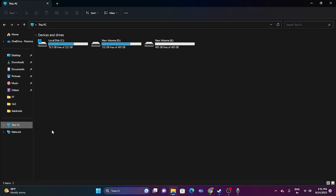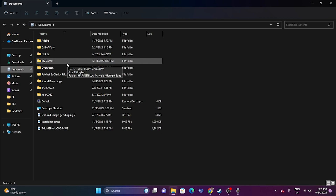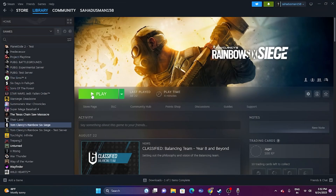The next fix is to delete the saved game file. Open File Explorer, go to This PC, then Documents, and find the Rainbow Six Siege folder. Delete that folder. Keep in mind that deleting it will cause you to lose all your game progression, but once deleted, close the window and try launching the game.